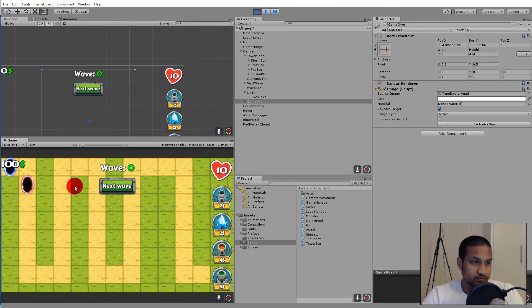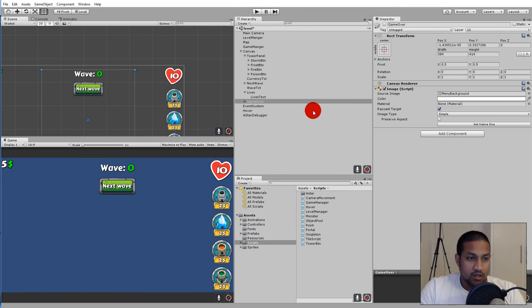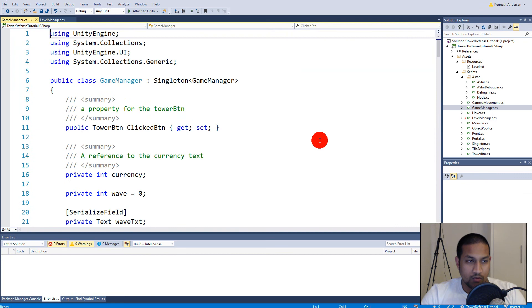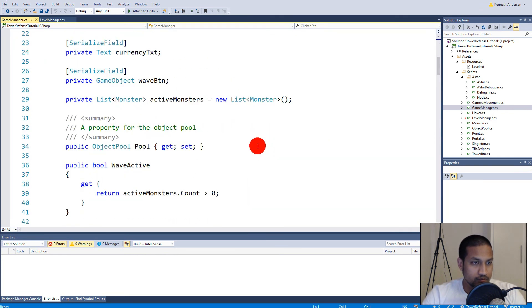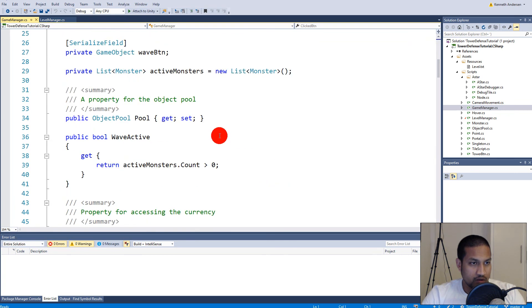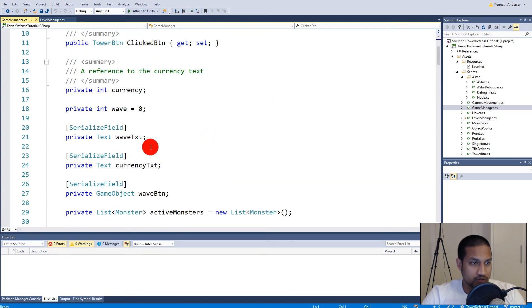Click Start and now you'll see the two portals are right next to each other. If we play the game it still works - the monsters can go from one portal to another. Now we need to write some code in our game manager, so let's open it up. We need to have some health, so let's write some lives here.